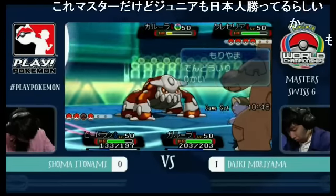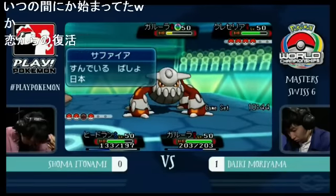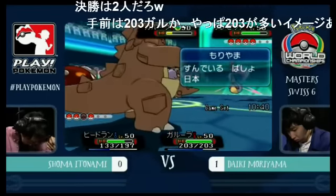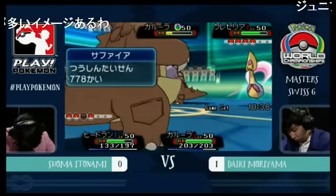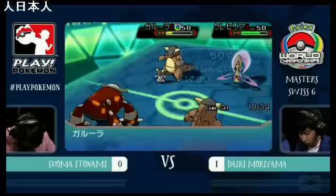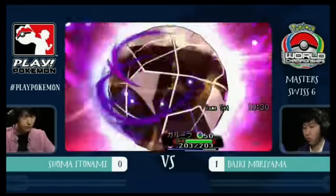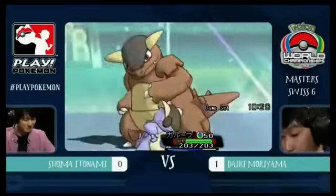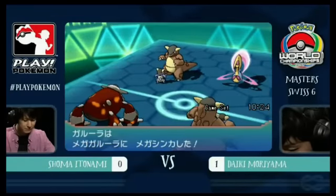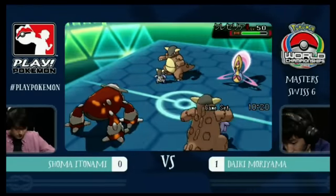Looks like we're jumping into another game here, Scott. We got Daiki Moriyama going against Shoma Itonami — potentially two Japanese players going head-to-head, with Daiki in the lead by one game right now. This is an interesting set with 10 minutes left. We see quite a few Pokémon on the field, two Kangaskhans, and it looks like Daiki's Kangaskhan may be going Mega there. Shoma is bringing a Cresselia and a Heatran.